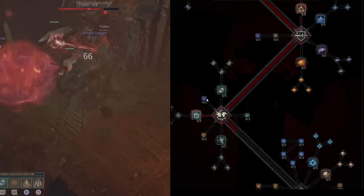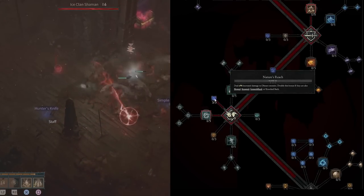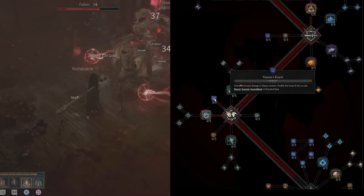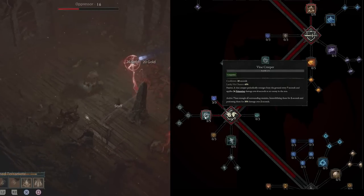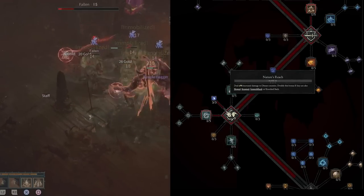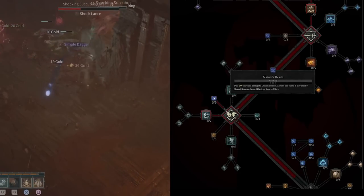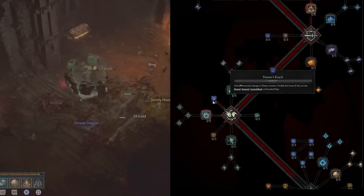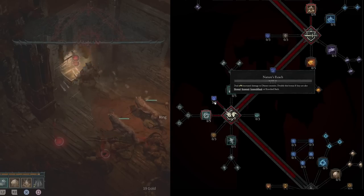We also want to put three points into Nature's Reach, which is where the build starts getting crazy. Nature's Reach reads: deal 9% increased damage to distant enemies. Double this bonus if they are slowed, stunned, immobilized, or knocked back. We have Stormstrike and Vine Creeper for immobilization, so we deal 9% damage when they're at range, and 18% damage when they're immobilized — and don't forget those will also be guaranteed critical strikes with Terramotes.